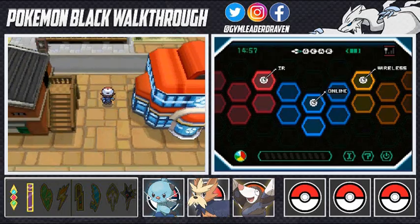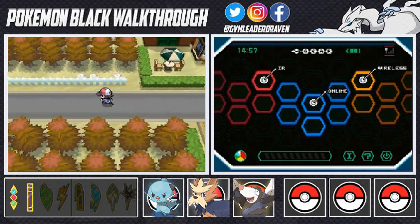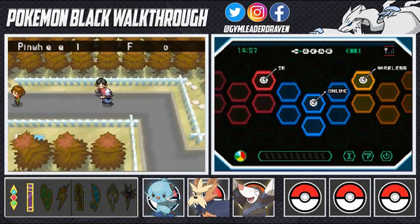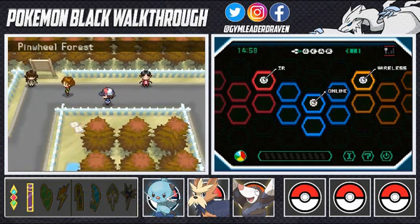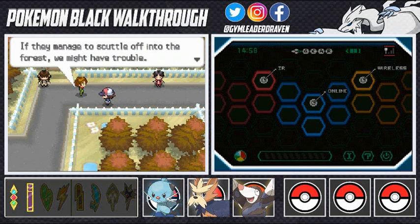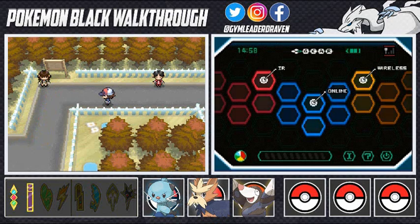Now it is finally time to go straight into Pinwheel Forest because Team Plasma just came out and stole the Dragon Knight's skull. We are the hero — we need to make sure this is not going on. Here's Berg: 'This leads to Pinwheel Forest. If they manage to scuttle off into the forest, we might have trouble.'